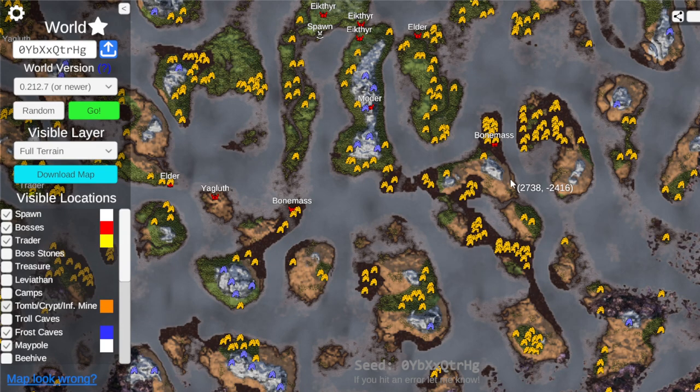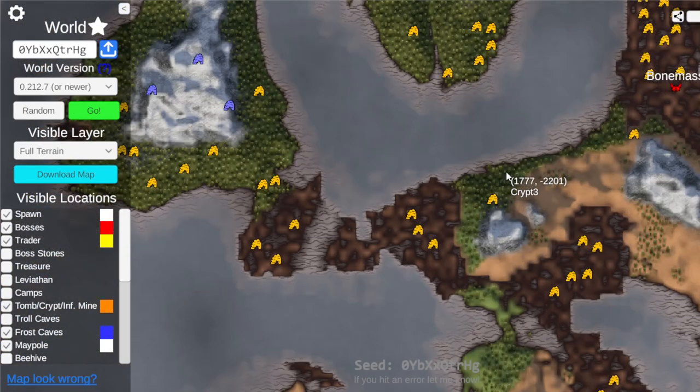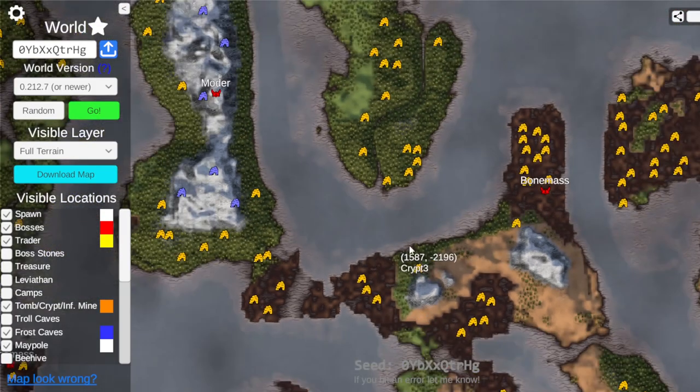Quite a bit of iron in this area. We even have some over here with Bonemass, although Bonemass is also over here. Iron for days. As long as you have some swamps, you can go kill some Abominations, get root harnessed, and adventure into the plains just fine. But look at this lovely stretch of black forest that makes this journey plains-free.